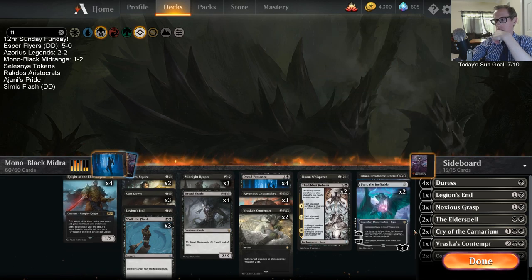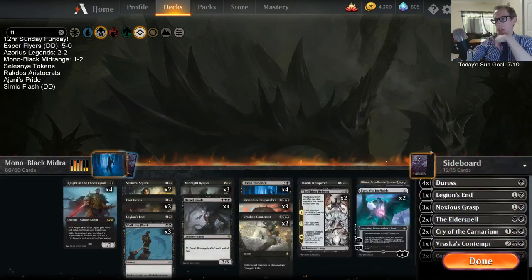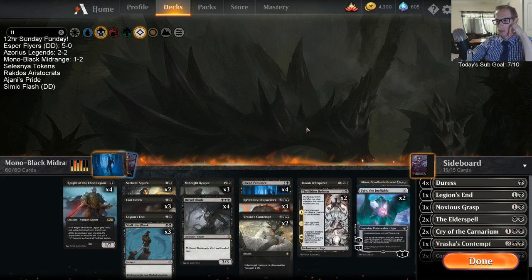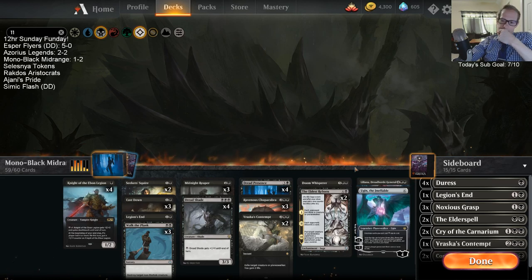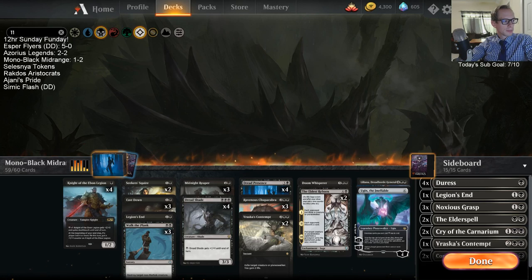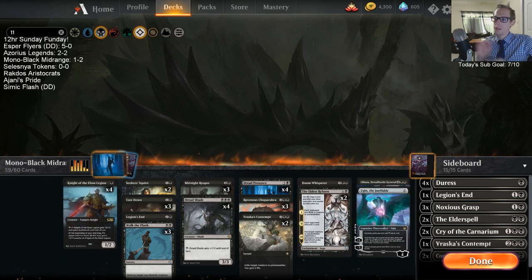Could have Bolas's Citadel instead of Command the Dread Horde. The Mass Manipulation is just a huge beating too. We don't have any Krasis or anything really big like that — we have our Planeswalkers at our top end. They just outgrinded us, and that's just kind of how life is.